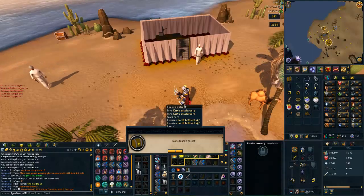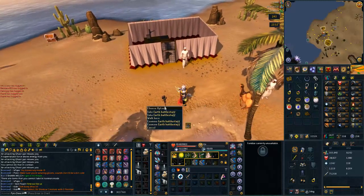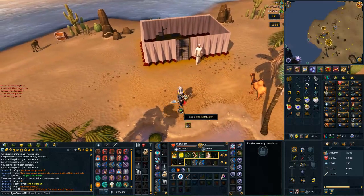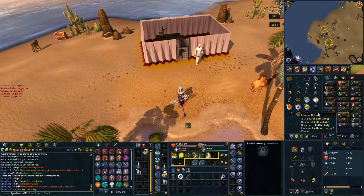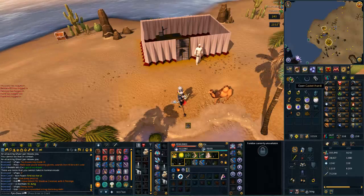This was kind of funny. Right as I got the kill, this earth battle staff showed up. And then I right clicked on this too - one of them was from somebody before and one that I just got. So that's kind of interesting. Let's put this wealth back on and open this bad boy up.